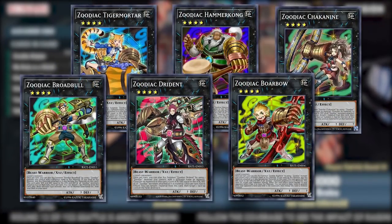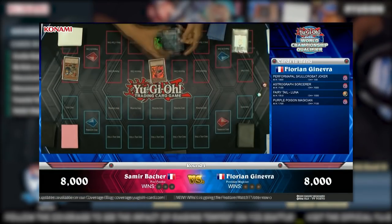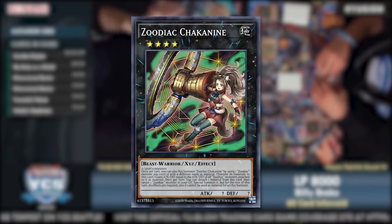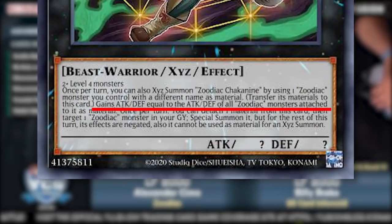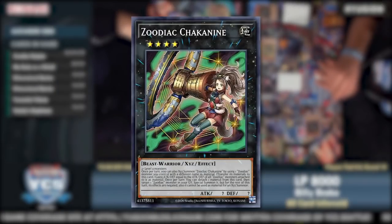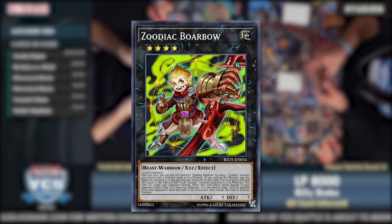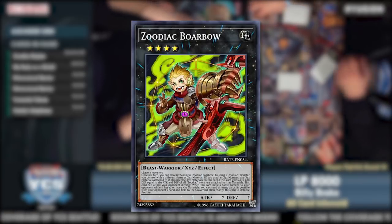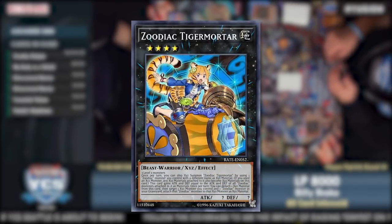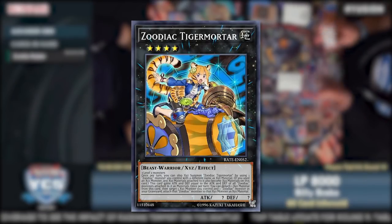The Zoodiac Xyz monsters were, to put it lightly, broken. They all had amazing effects back in 2017, and even in 2022 still stand the test of time. The Xyz monsters share an attack and defense stat equal to the combined total of their Zoodiac materials. Borbo allowed you to attack directly and had a second effect that never came up, allowing for quick, easy damage. Tiger Mortar allowed you to recycle materials from the grave to gain stats, utility, protection, and additional activations of your effects.